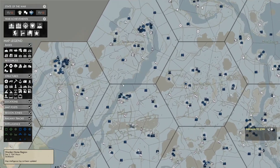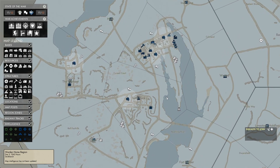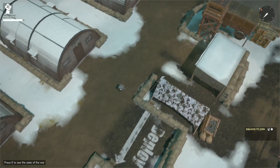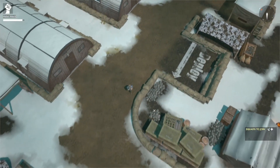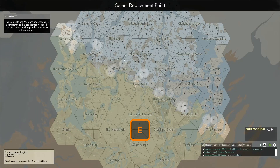Let's say you want to have coal and salvage to test out facilities. You find a map that has that — in this case, Speaking Woods. We run towards the deployment point, press E to open the deployment map, and select a time to spawn.